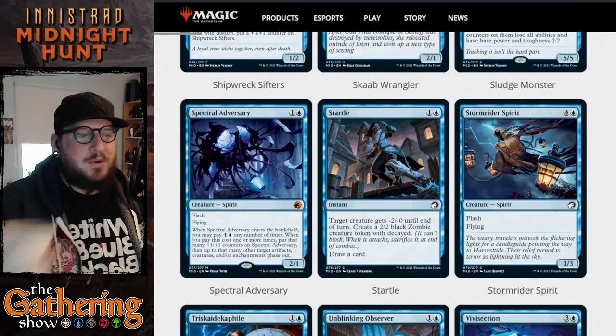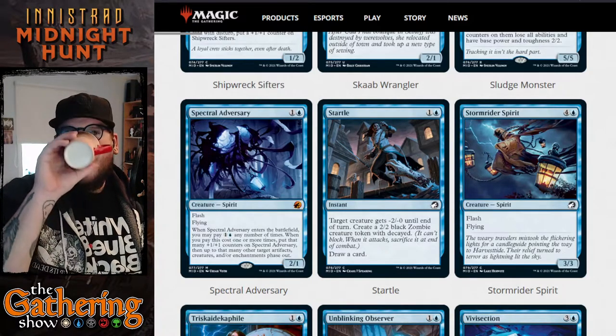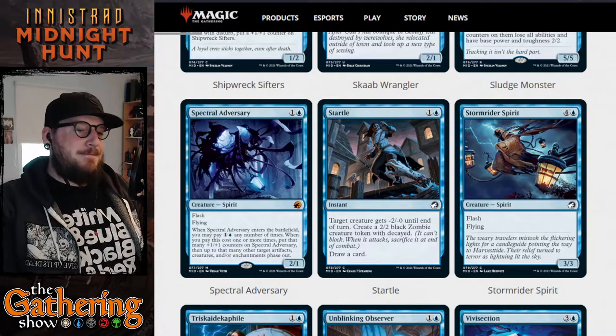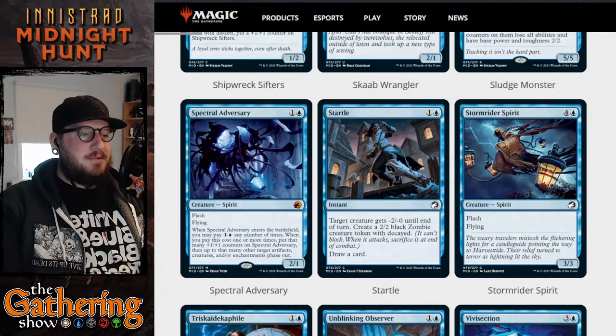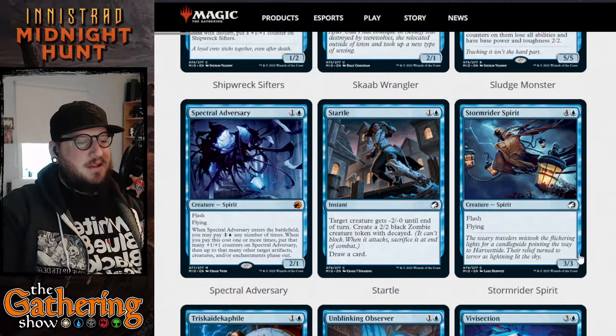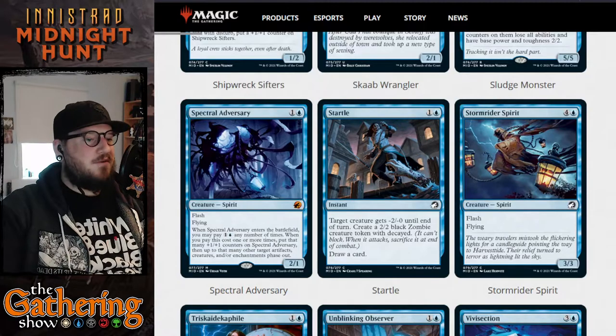Then we've got Storm Rider Spirit — for four and a blue you get a 3/3 Spirit creature with flash and flying. It's just a straight-up five-mana 3/3 with flash and flying.